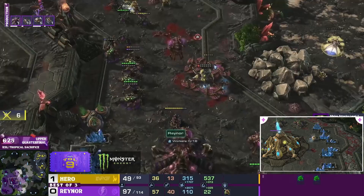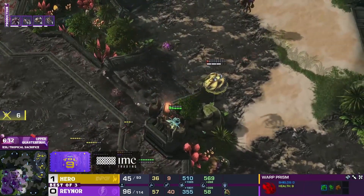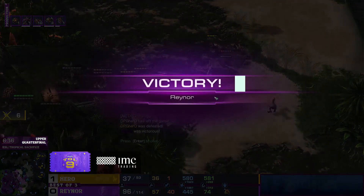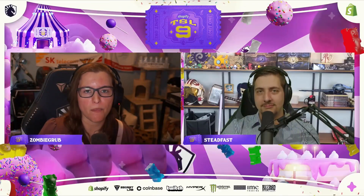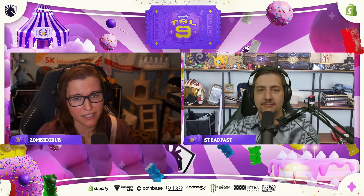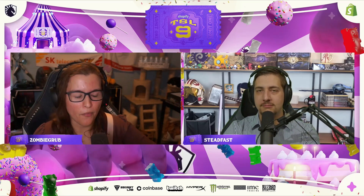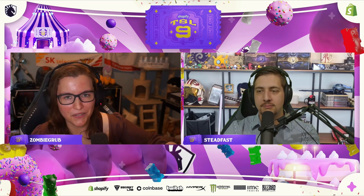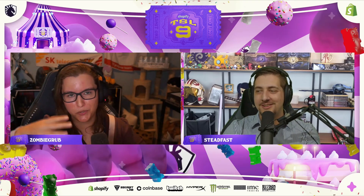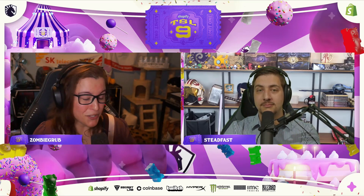This is the same thing that happened with Dark when Hero went for a big changeup in game two of their series in Valencia — so close to working, it seemed like it should have worked. The stars kind of aligned, but the Queens were able to basically buy enough time for the rest of the units to pop out. That first Oracle going down — we can't allow that. It could have been correct without the Ling scout. If you have two Oracles flying around dragging Queens away, and suddenly there's only three or four Queens on the front as opposed to all six or seven, that is a big difference.